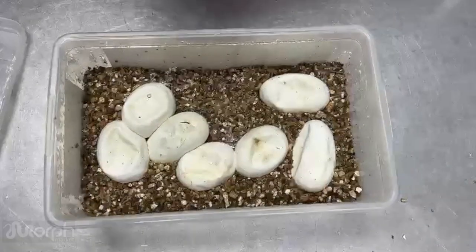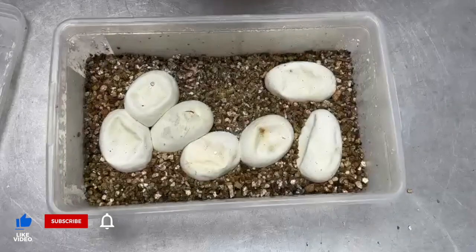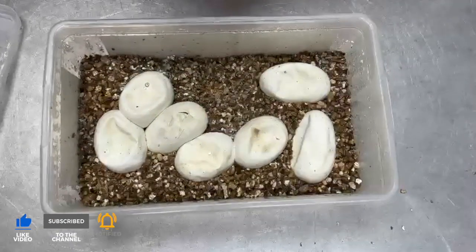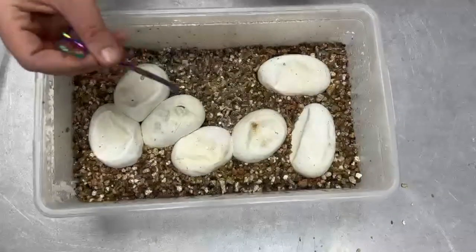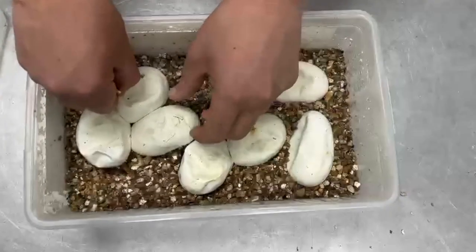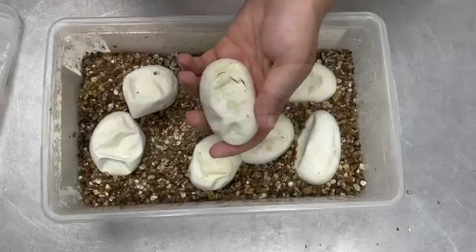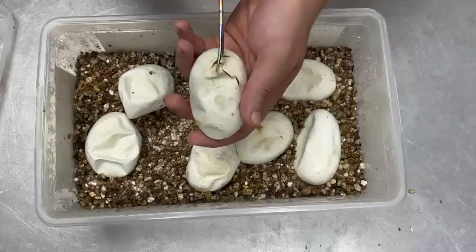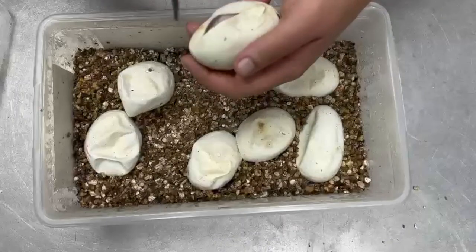Okay guys, so this is Clutch 50. This is a Pastel Blackhead Doublehead Town Pirate male bred to a Mojave Pirate female. As you guys can see there's a little pip here. So let's go ahead and see what we got in this clutch. The goal is for some Blackhead Pirate combos, or at least some Blackhead Pirates.